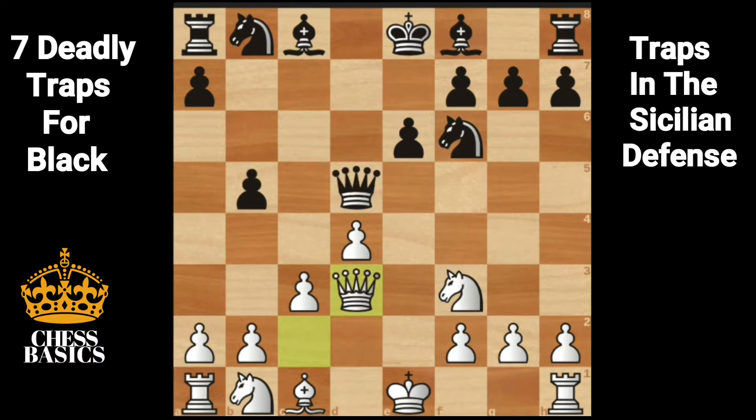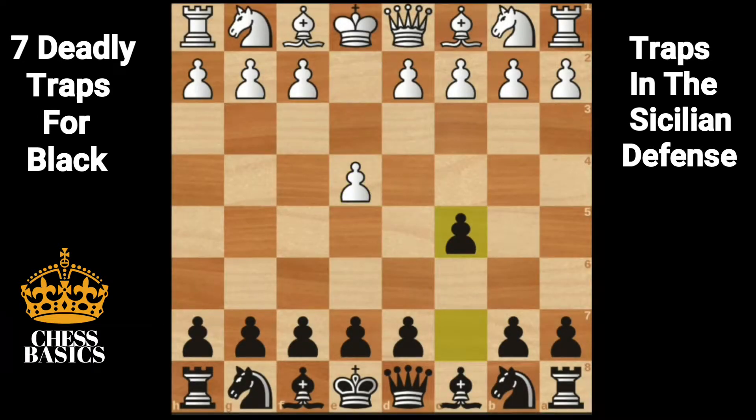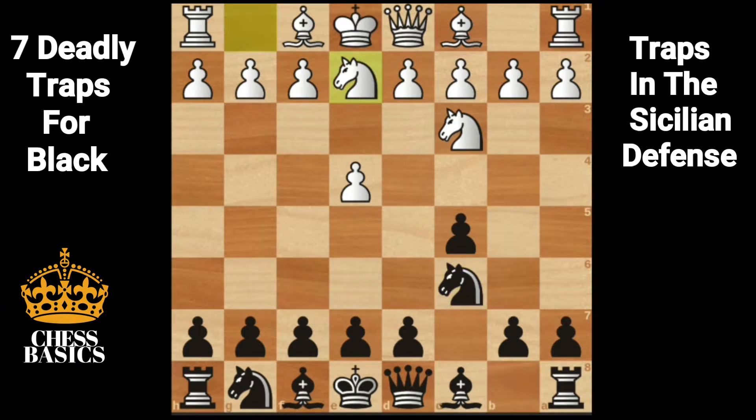Let's look at another trap. E4, c5, knight c3, knight c6 — this is the closed Sicilian. Knight ge2. If your opponent's king is surrounded by pieces and pawns, there is always a chance for a smothered mate and you should be looking for it.